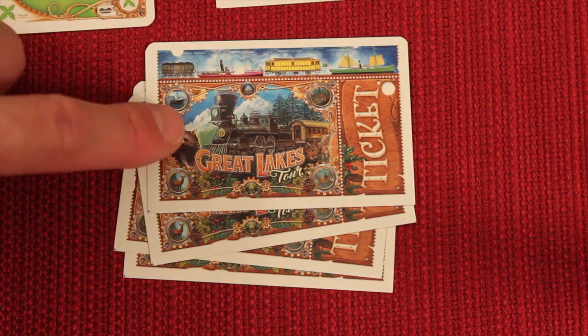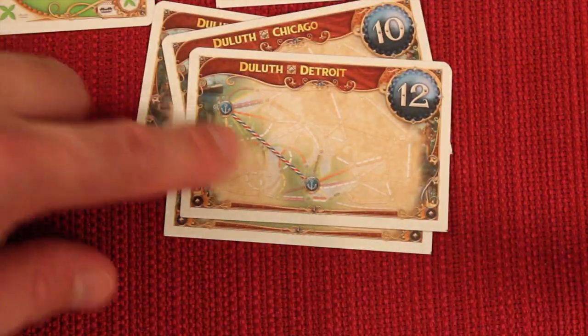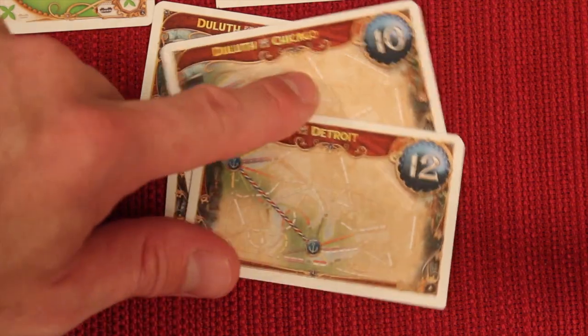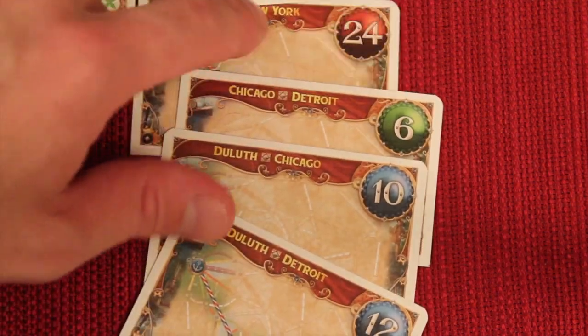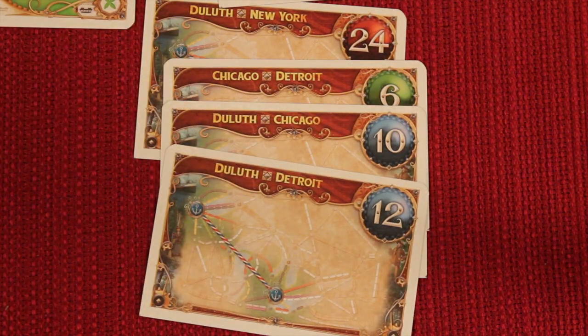Now, in both versions of this game, you'll take five tickets at the beginning, and you have to keep at least three of them. They do have little routes showing you where things are, and the big long ones are red and the smaller ones are green. Other than that, these tickets are pretty much normal like the other ones.